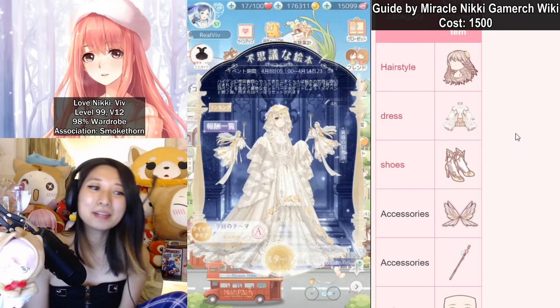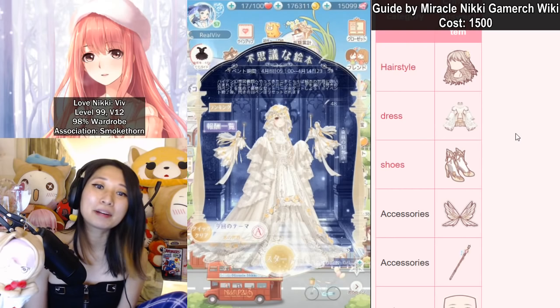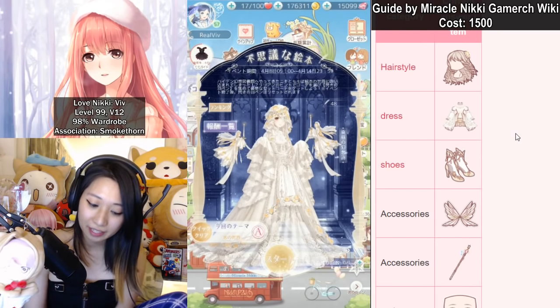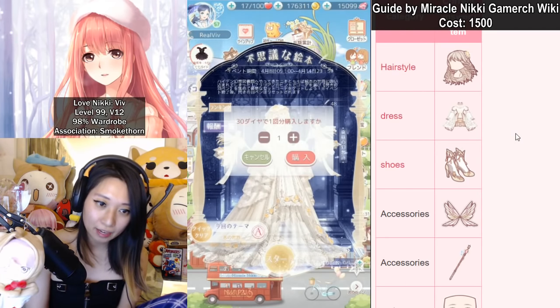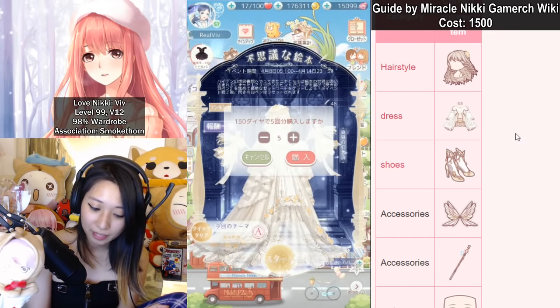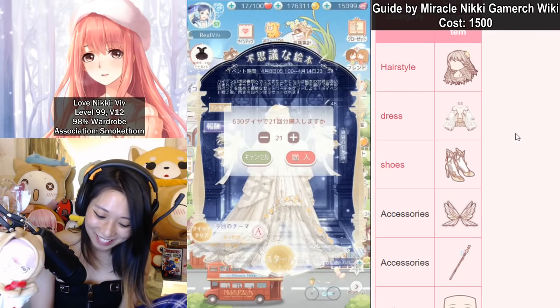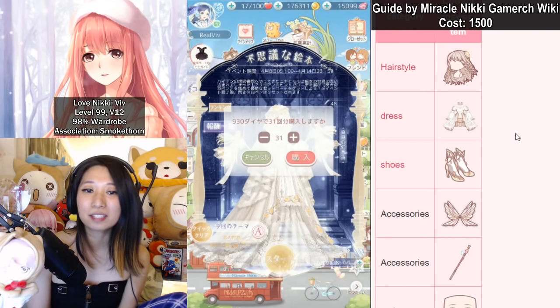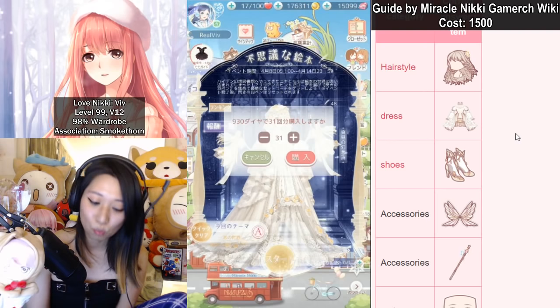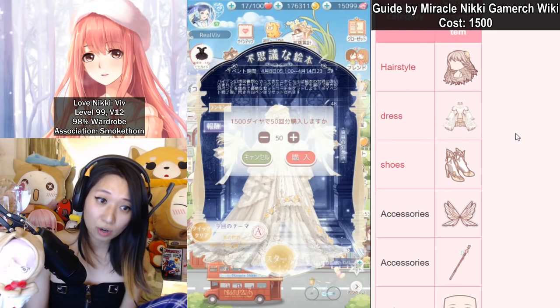Now let's do this event. Here I am in the Miracle Nikki Japanese server, and on the right of my screen is a guide by the Miracle Nikki Gamer CH Wiki. I already used my free attempt for today so it's time to get into it. Let's talk about cost — the total cost of this suit with free attempts is 1,500 diamonds. For one suit, I don't think that's too bad.